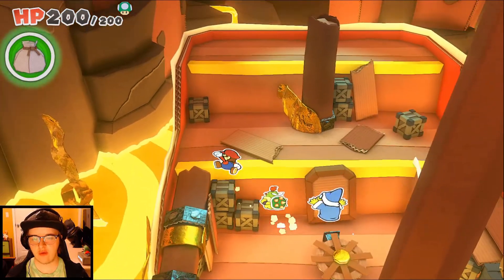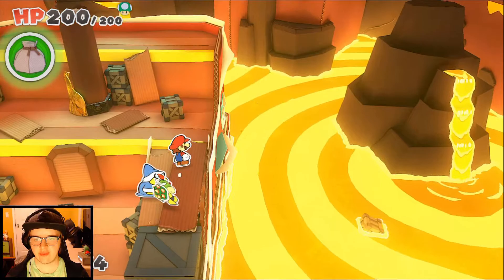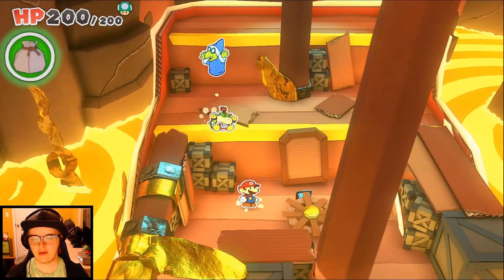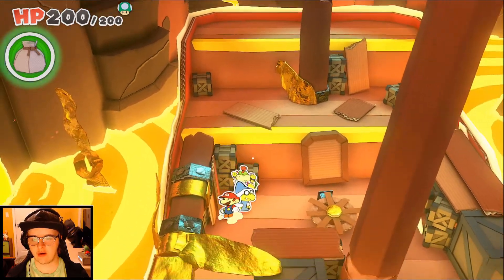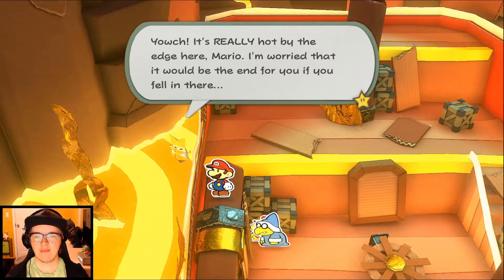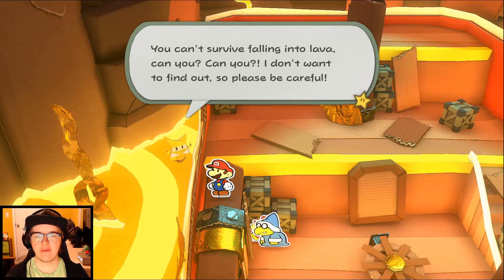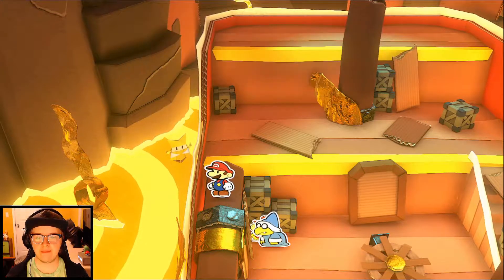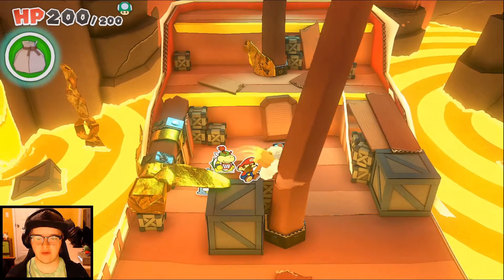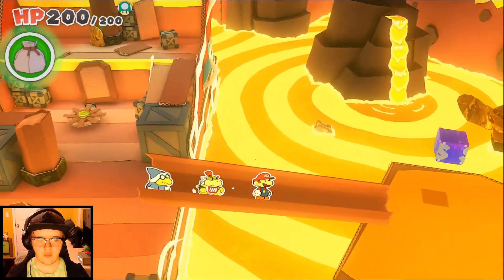Let's look for something breakable. Just some boxes — we'll make our way up the boxes. A thousand coins, I'll take that. We can't jump up from here. But we can go up on the left if I don't fail the jump. It's really hot by the edge here. Olivia worries it would be the end of Mario if he fell in, asking if he can survive falling into lava. I think I'll lose some health — I'm pretty sure Mario has fallen into lava before in the Paper Mario series. Let's knock this down so we can walk over there. First puzzle solved — that wasn't too bad. Let's get another save.